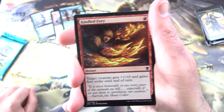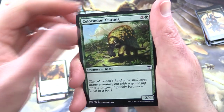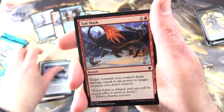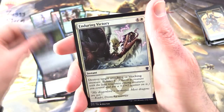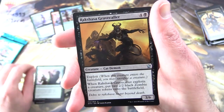On to Dragons of Tarkir — I hear there are more than a few dragons in this set. We start with Kindled Fury, Sandstorm Charger, Colossodon Yearling — I thought that was a dinosaur for a second — Dromoka's Nemesis, Creature Serpent, Tail Slash, Defeat, Reduce in Stature, Enduring Victory, Epic Confrontation — I think he's knocking that thing's teeth out — Rakshasa Gravecaller, Creature Cat Demon, and Scaleguard Sentinels.